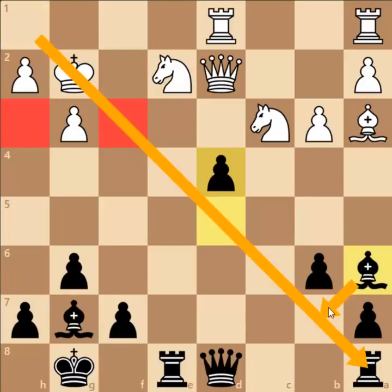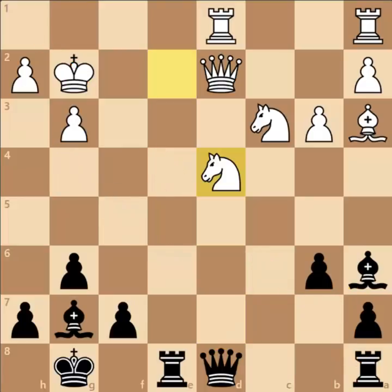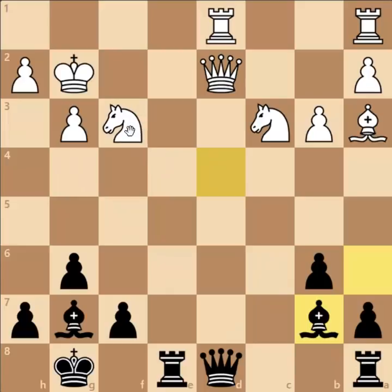As you can see, this whole diagonal is totally weak. Bishop to B7 can be played, Queen D7, and Queen to H3 is a very serious threat. Knight captures on D4 was played and here comes Bishop to B7 check. Knight to F3 is impossible due to Queen captures on D2 check.